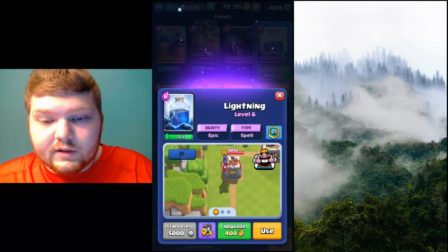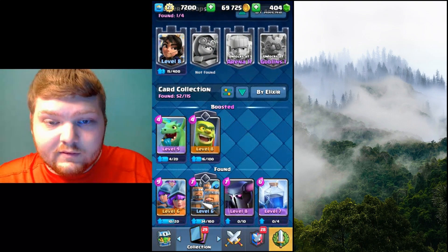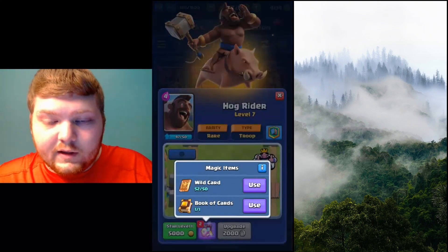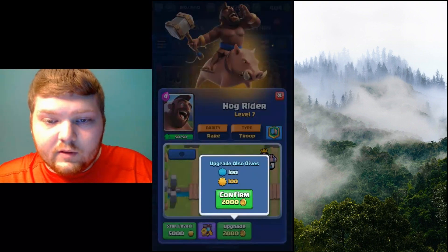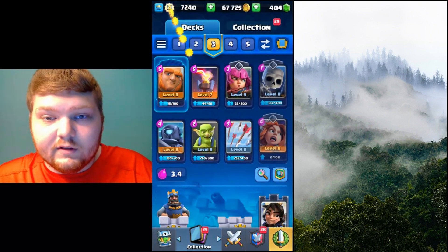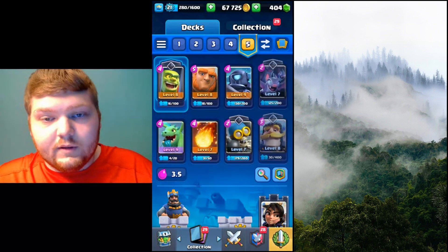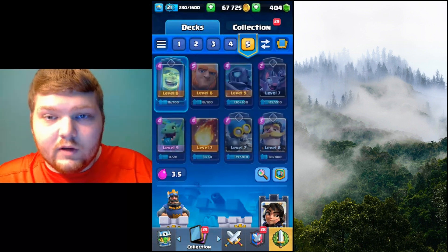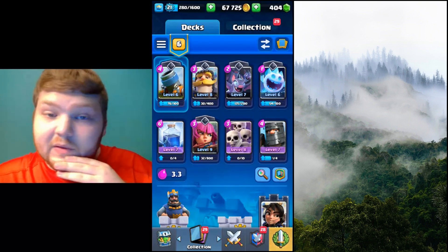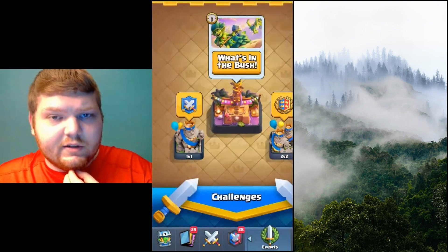We got our recruits — nice. Got that XP speed. We only need three for the Hog Rider, so let's just go ahead and do that. There we go, this Hog Rider deck's looking pretty good now. We also have a Mortar deck too, which is definitely going to be interesting. As soon as we upgrade our Lightning, that'll be pretty cool. That's probably the deck we'll start with as we try and get some Season tokens.